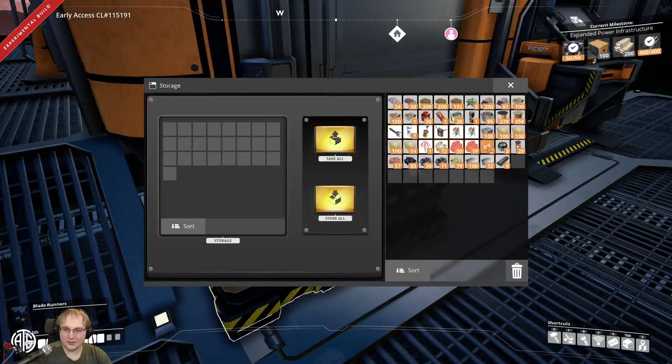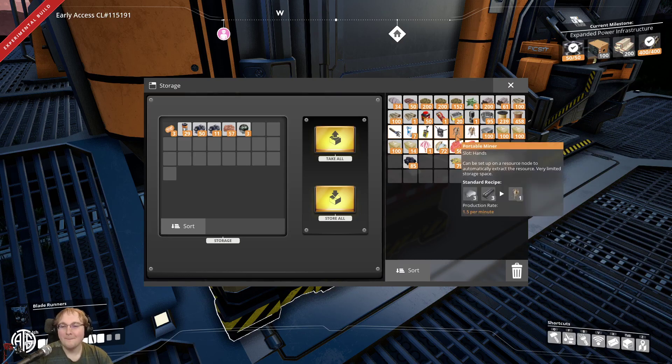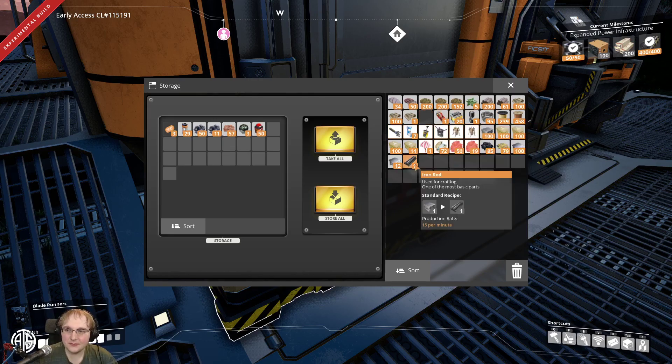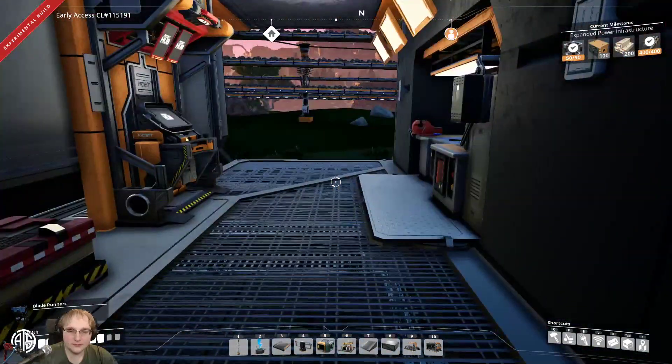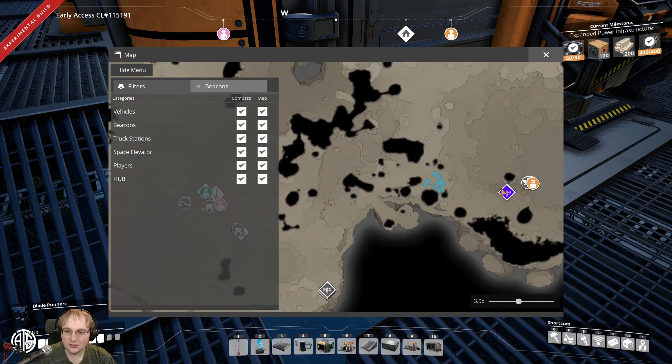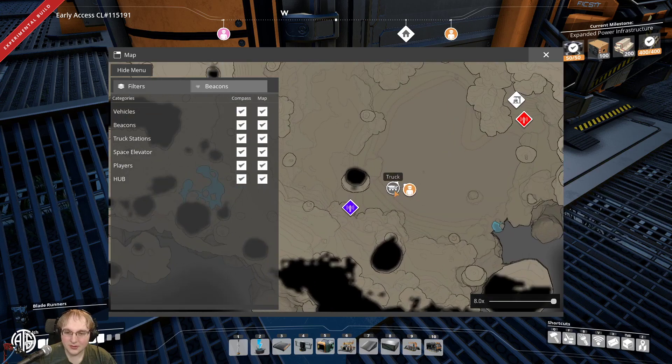I put the tokens and the power shards in the MAM spot. I got the encased beams to bring over. Oh no — fell through the world! I'm going to lose these 48 noblisks, my blade runners, remote detonators... but you didn't die, did you?